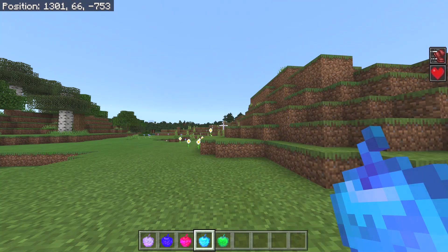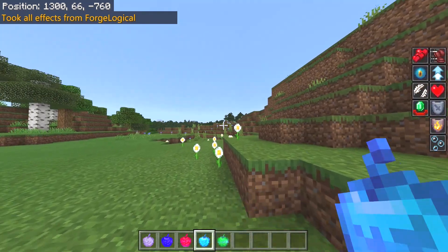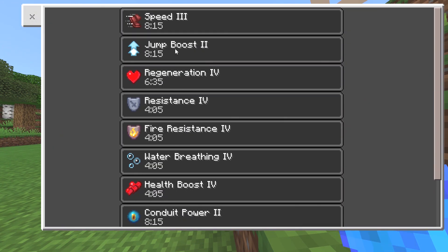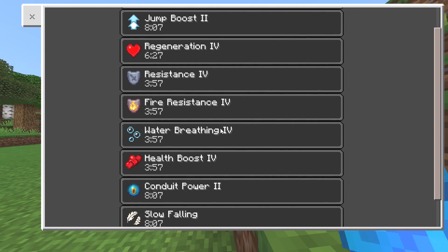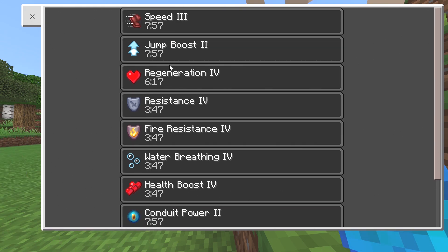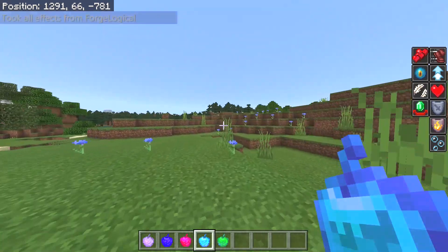Now let's look at the enchanted diamond apple — this would be so hard on our teeth, but is it crazier than the standard one? Oh, it is! We get speed 3, jump boost 2, regeneration 4, resistance 4, fire resistance 4, water breathing 4, health boost 4, conduit power 2, slow falling, and hero of the village 5 — and that's for about 8 and a half minutes. That is absolutely crazy. Mother of all apples — this is actually one of my favorite apples.